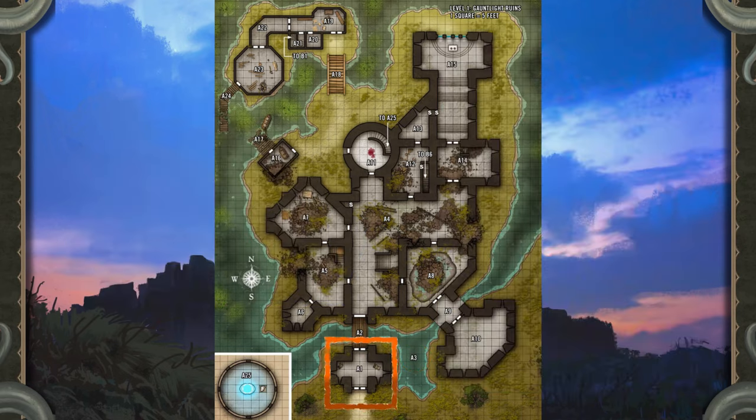Treasure: Searching the room reveals a peridot bead — one of the mitflits thought it was candy — worth two gold pieces, along with a chipped mitflit tooth in one of the little dung piles.